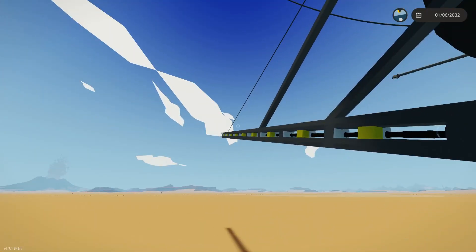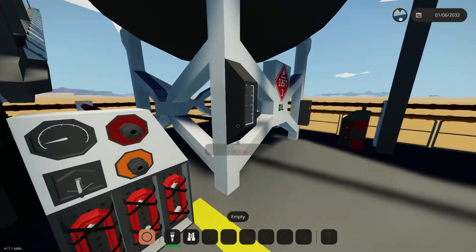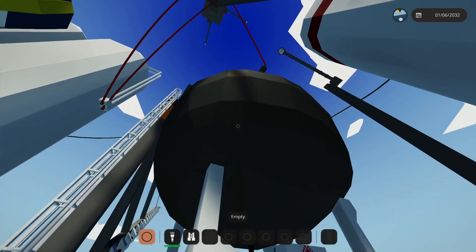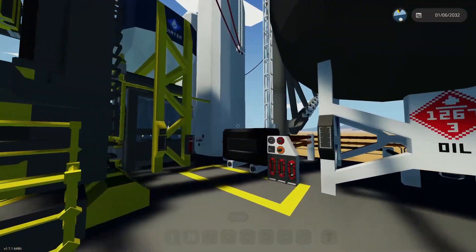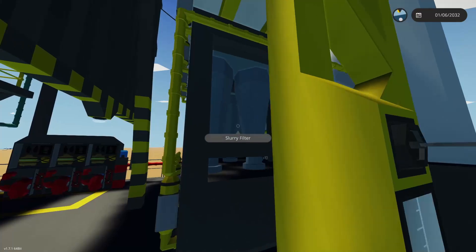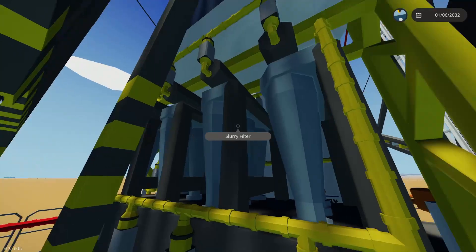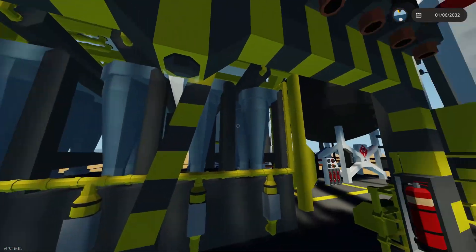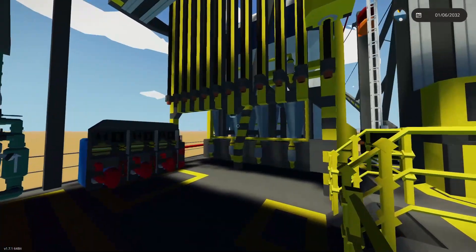I've got the burn-off tower here as our exhaust, which gives a nice effect. That's up and running - 100,000 liters of oil capacity, and 40,000 liters each for jet fuel and diesel. I've also managed to get the slurry filters working again. I don't know what was going on with those - I just rebuilt them and put them back in, and they seem to be working just fine.